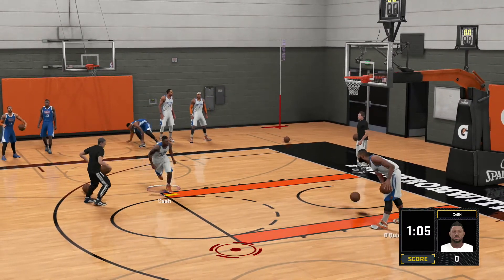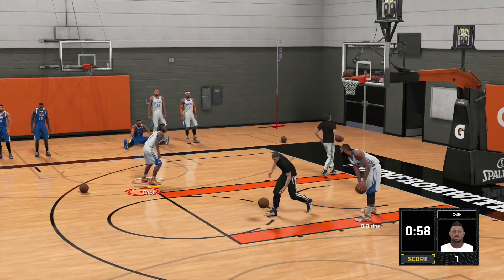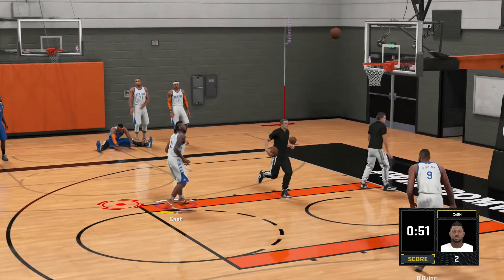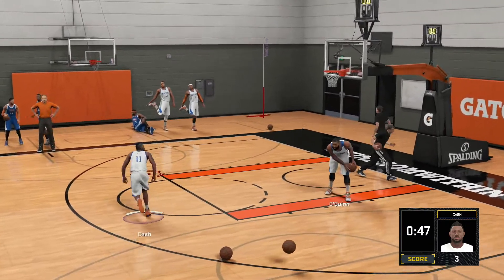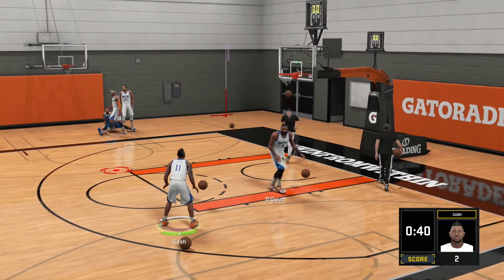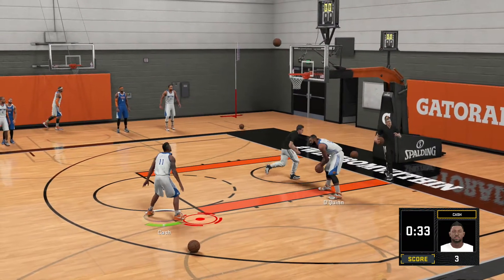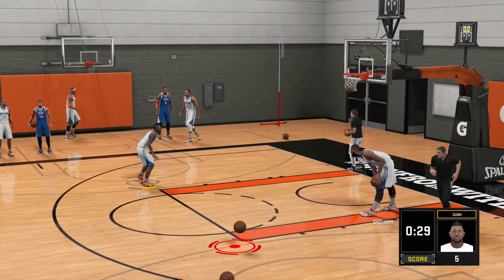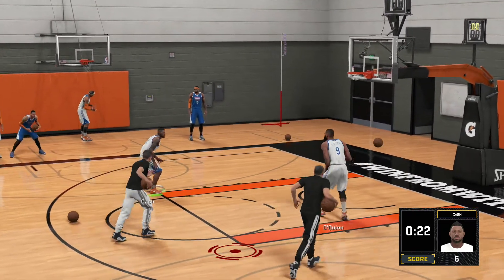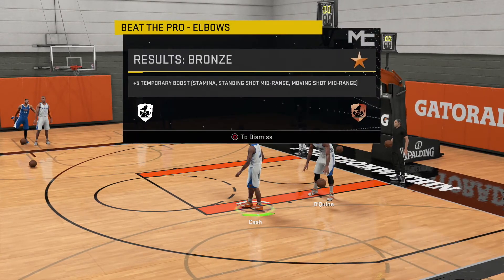We're back at zero halfway through with one minute left. Come on, let's get out of the way ball boy. Up to two, drop a bad one, get back to the other elbow. We're at one point and have to get to plus seven. Last thirty seconds — up to five, then six. One more shot will end the drill. Perfect release — yes, there it is, plus seven! But we only get bronze; I guess we didn't do it quick enough.